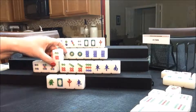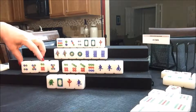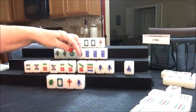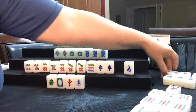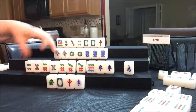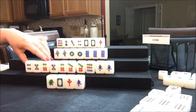Now they have to decide. Here's a four, five, six and a five, six, seven — a potential chow. Let's throw the South so they're ready to win on an eight dot. They have two of their seat flowers and a pung of green dragons — they have met the four fawn minimum. Let's throw the South; they're ready on an eight dot.